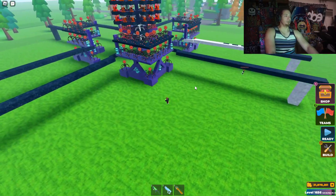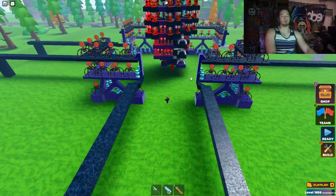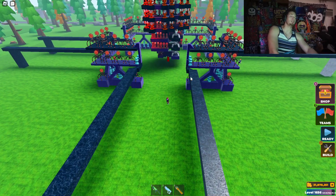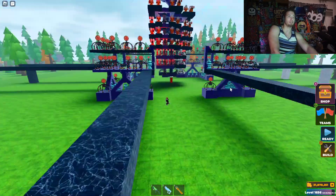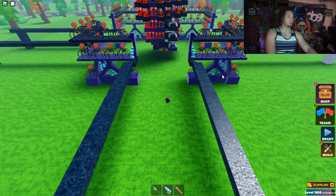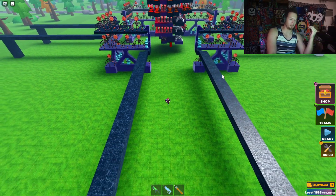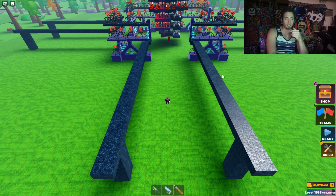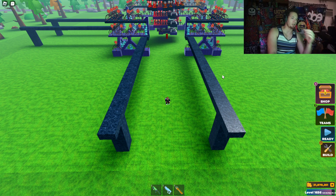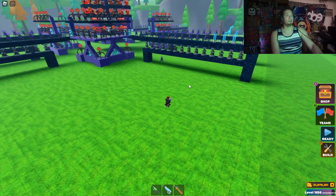We're kind of finished with the middle part — he is coloring a little bit on the side. This is pretty much what we have in the middle. We are going to add a little bit more things, but we are on a little time crunch just because he does have to go. I just want to show you guys this in case something bad happens and it disconnects. We're going to start working on the lanes, and we might not even put bunkers on each corner just because he doesn't have that much time.